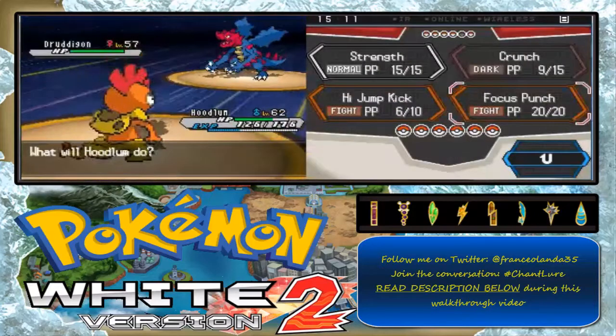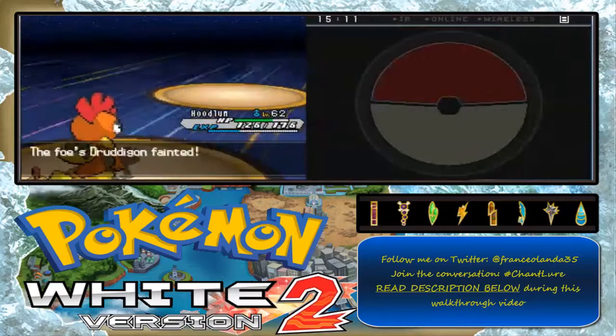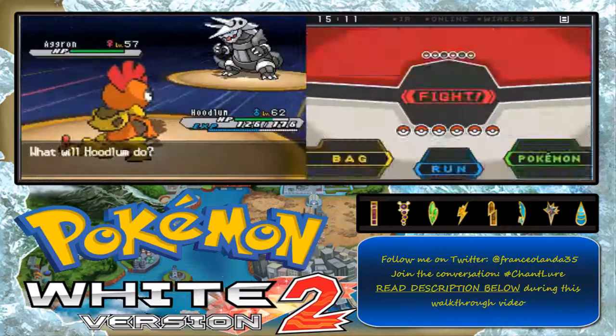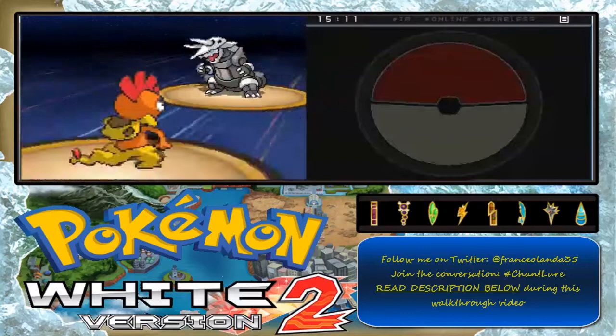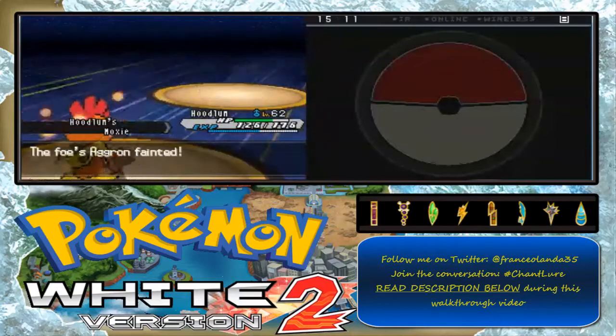Using High Jump Kick again. The next one is Druddigon — yes, Iris's team. Pop more as team Champion Iris right now, and you're fainted. Now next up is Aggron. I'm gonna use Focus Punch on this Aggron. That's double weakness — and you're dead, Aggron! Sweet!